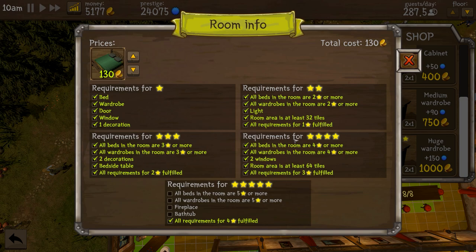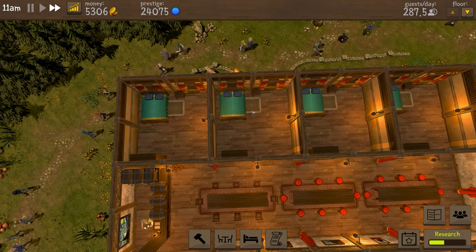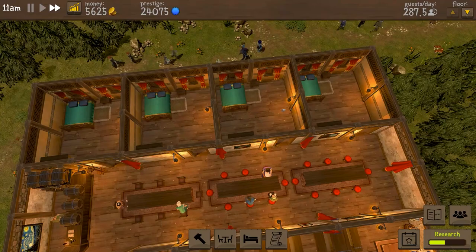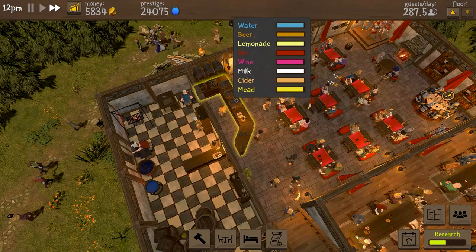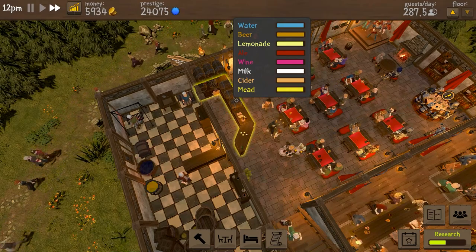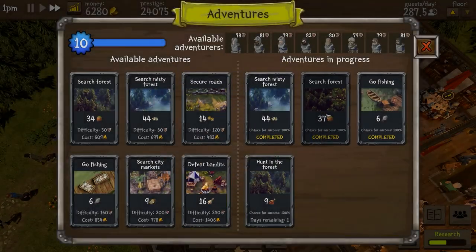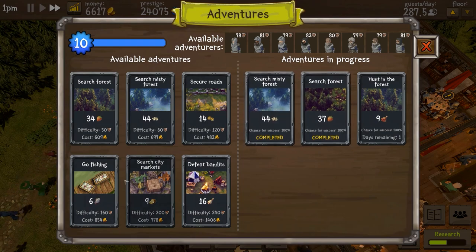It wasn't originally my intention to put these at level 4 — my original intention was level 1 to 2. We realised level 3 was relatively easy because you had a bedside table, and level 4 was also very quick. The requirements for level 5 are not too difficult — you need everything upgraded to level 5. We've already bought these, so we'll have to sell all the beds and wardrobes, get the level 5 versions, and then check out some of these pickups.